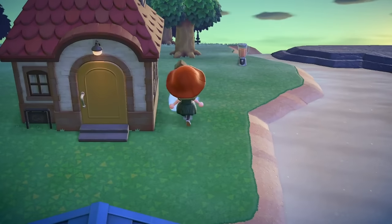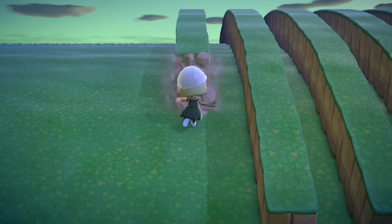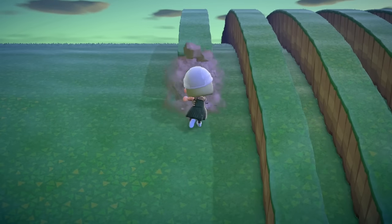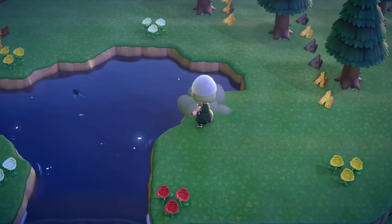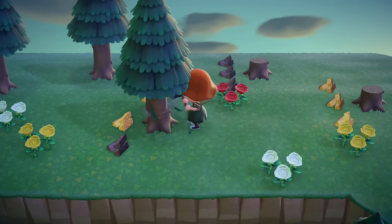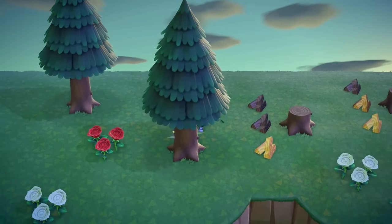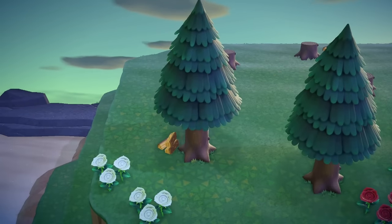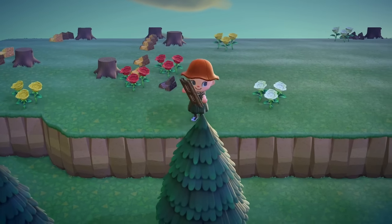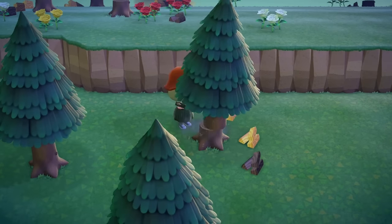The big cleanup essentially means removing anything you don't intend to keep. For me, unless I'm doing a no-terraforming challenge, this means completely flattening. I start by filling in all the water, because it's a lot easier to get around your island without using the vaulting pole all the time. Then I chop down all of the trees — it's much quicker and easier, and you can replant them later. Digging them up takes a lot of time: you have to eat something, your pockets fill up, and it becomes a mess.